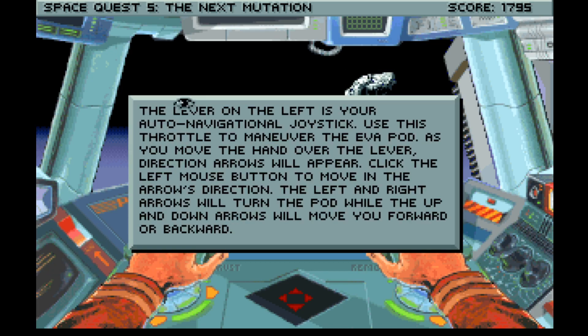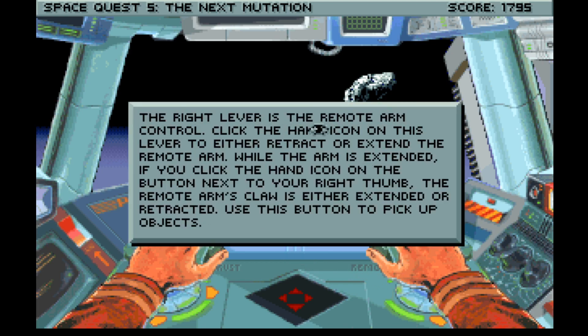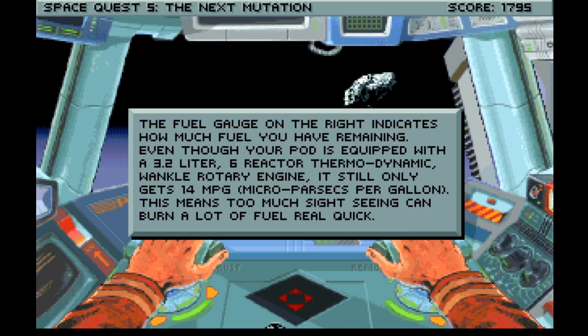How to use the service pod flight instrumentation — okay, that's a lot. The lever on the left is your auto navigational joystick. Use this throttle to maneuver the EVA pod. As you move the hand over the lever, direction arrows will appear. Click the left mouse button to move in the arrow's direction. Left and right arrows will turn the pod while up and down move forward or backward. The pod is also equipped with auto-stabilizing thrusters. The right lever is the remote arm control — click the hand icon to retract or extend the arm. The model 9 Spacefair EVA pod has an auto avoidance system. The HUD contains oxygen and fuel gauges and a radar scope — get back to the Eureka before you run out of air.